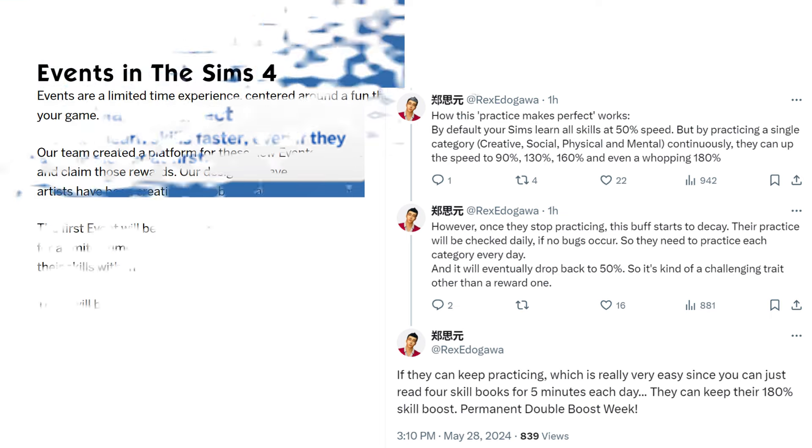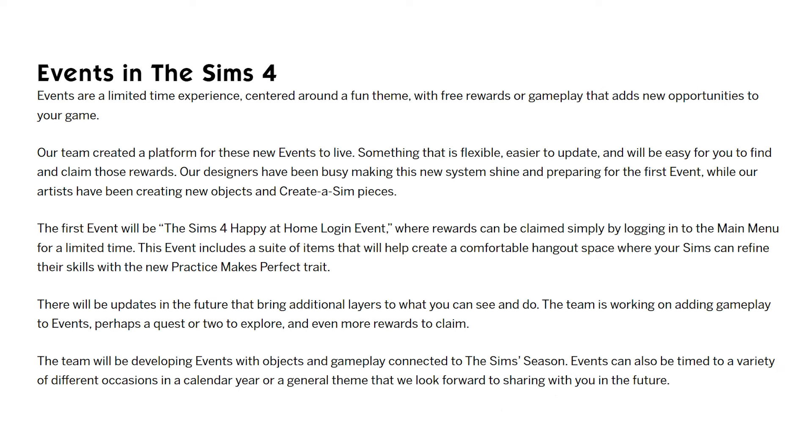Per the blog post, events are a limited time experience centered around a fun theme with free rewards or gameplay that add new opportunities to your game. The team created a flexible platform for these new events that is easier to update and easy to find. The first event is the Sims 4 Happy at Home login event. There will be future updates adding gameplay layers — perhaps a quest or two and even more rewards. Events can also be timed to occasions in a calendar year or a general theme.